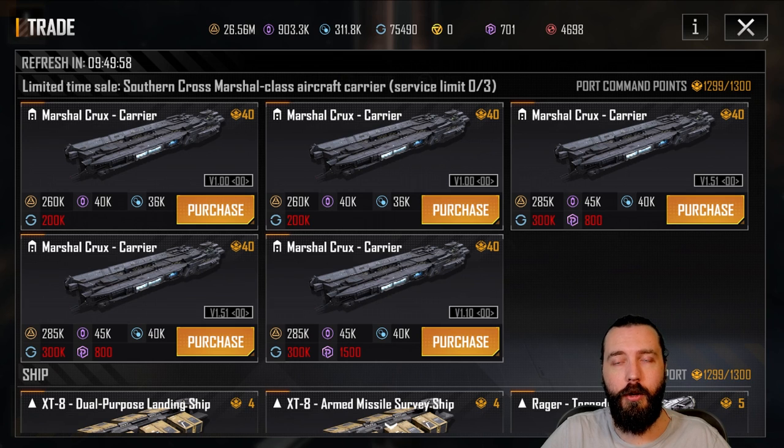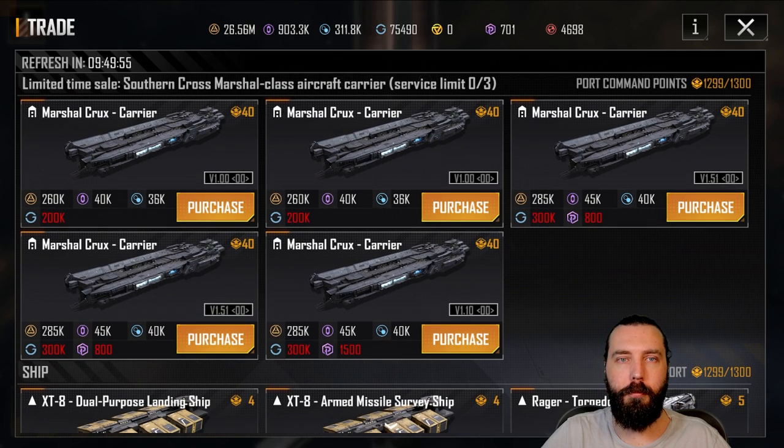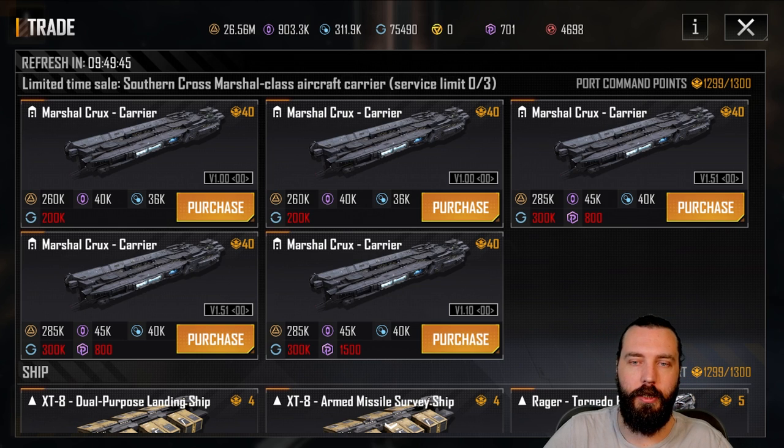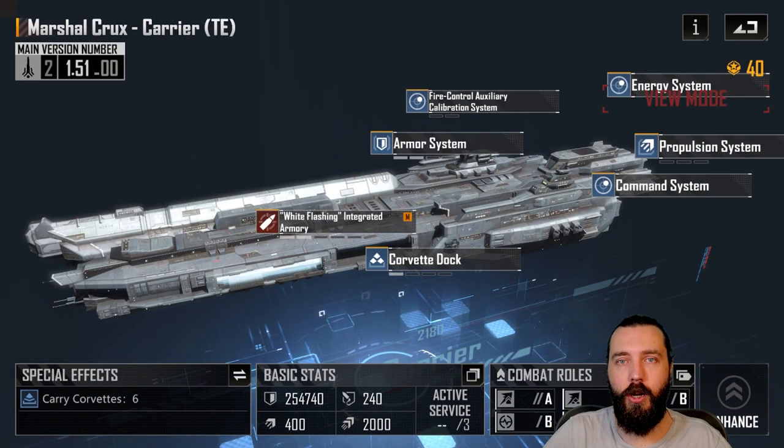Here we are, we're inside the trading dock now. As you can see at the very top: Limited Time Sale, Southern Cross, Marshall Class Aircraft Carrier, Service Limit Zero of Three, which means you can only pick up three. Something to note quickly - three of them. These ones seem to have a certain amount of upgrades, and these cost Proxima. They are temporary.